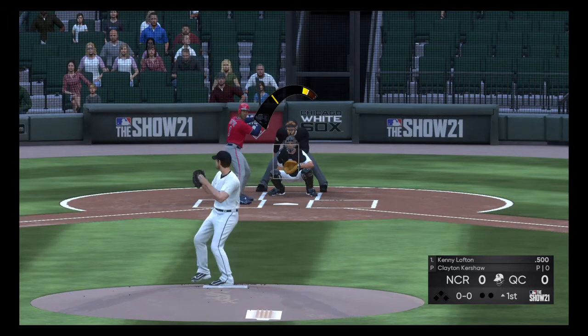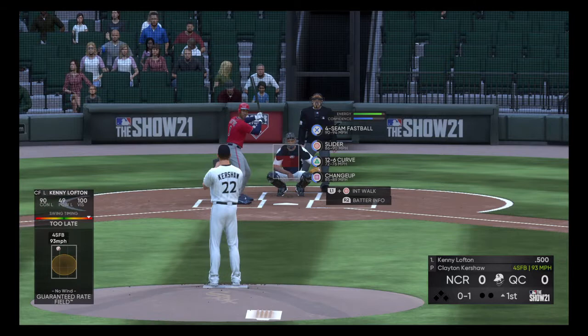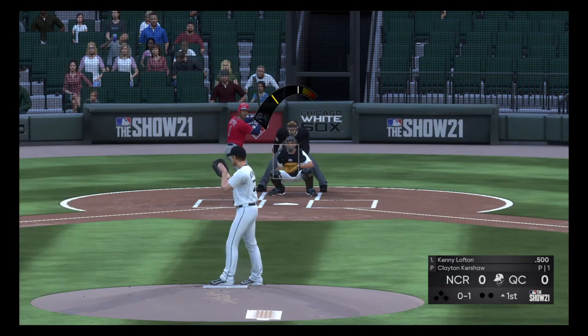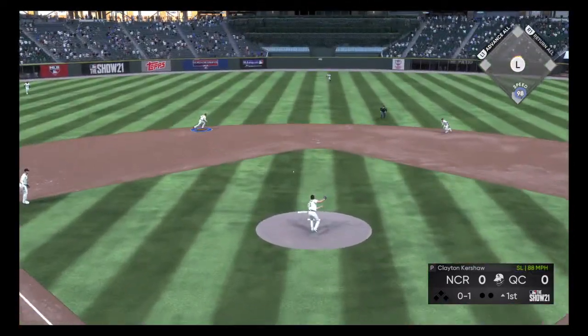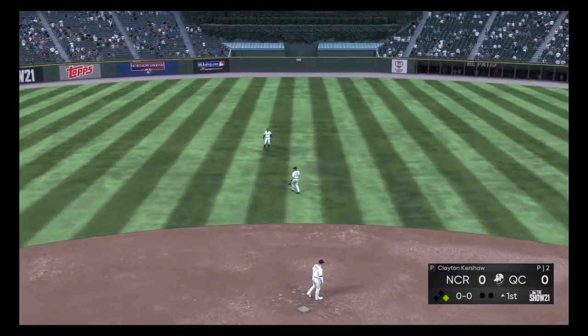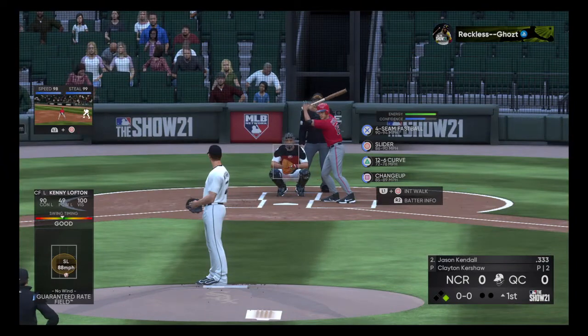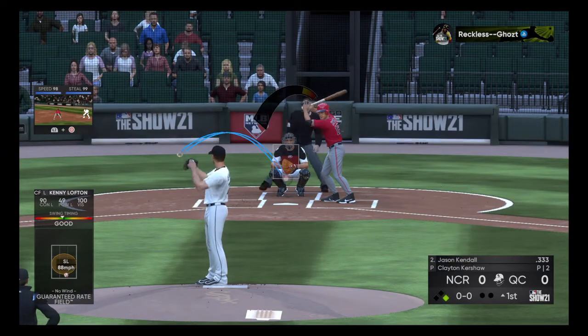Here's the pitch. The first pitch of the game is swung on and missed. Kershaw's 0-1 to Lofton — ground ball up the middle, shortstop can't get it, and that's going to be a leadoff single for Kenny Lofton, who can run. That will bring up Jason Kendall, who's hitting .333, no home runs, and no RBIs.